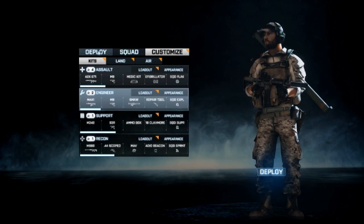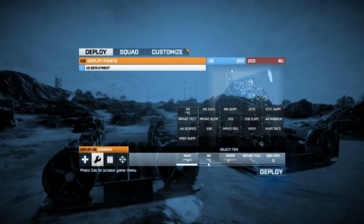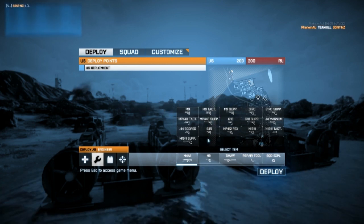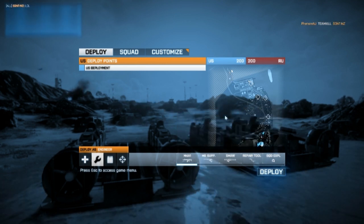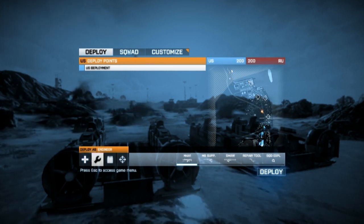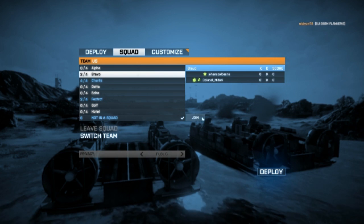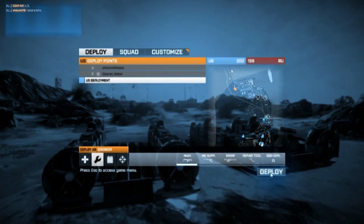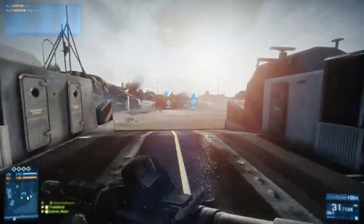I'm actually going to switch to a suppressed M9 for more or less the same reasons. This is just a good, effective setup for getting around behind dudes and teaching them lessons. We're playing Conquest on Karga Island, joining Bravo squad, proceeding from the U.S. Department of Cap objectives.